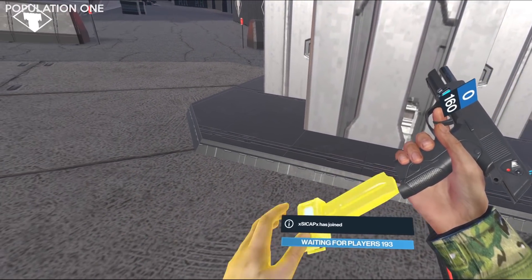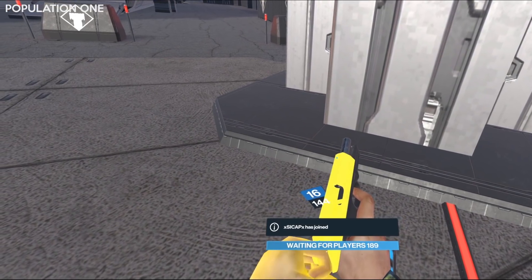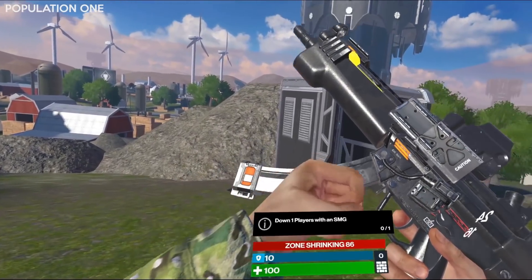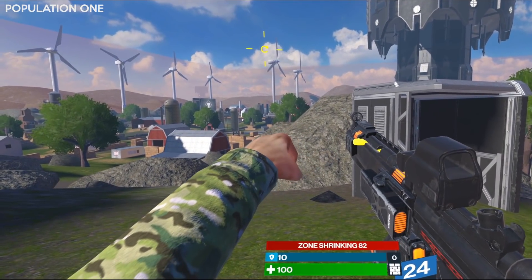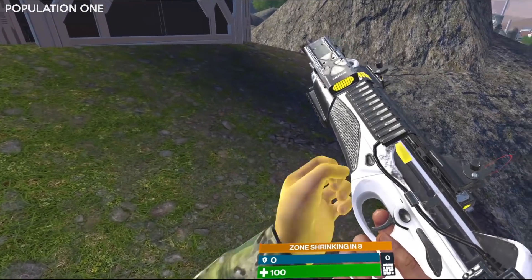Population 1 has very simplified manual reloading, with a magazine floating beneath your gun — you grab it and push it up, and then you have to rack a slide, but the hands don't actually connect with the magazine or the gun. You end up grabbing thin air and miming the motion. I'm not personally a fan of this, but I understand why they did it because they wanted it to be easy for new players.